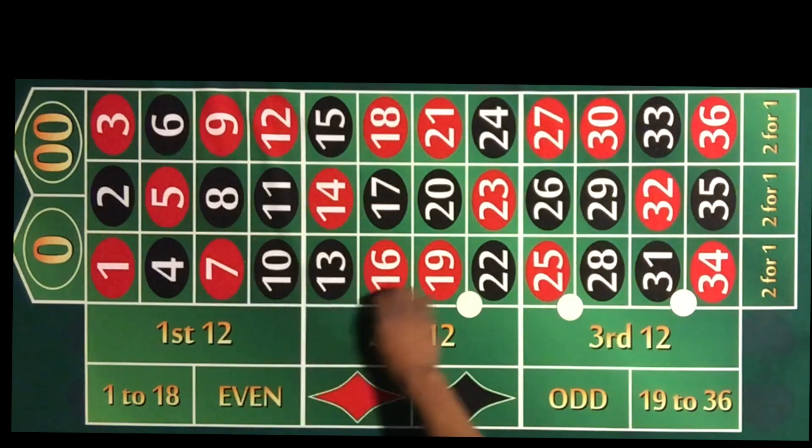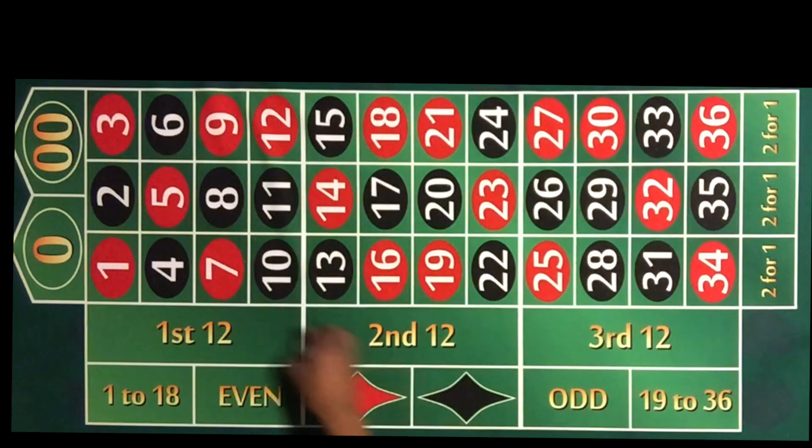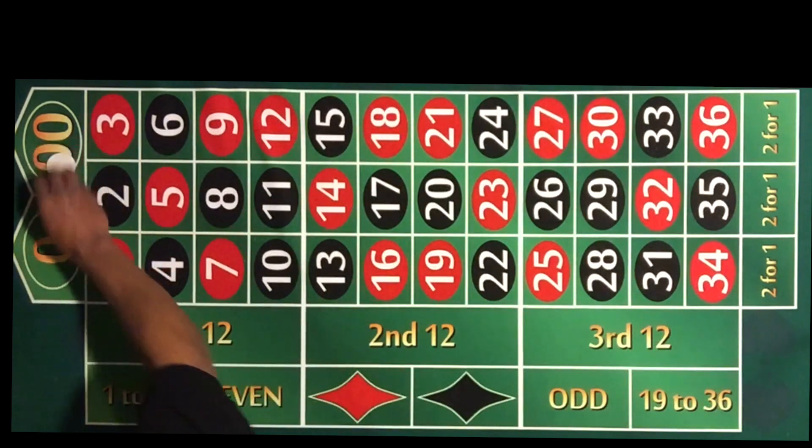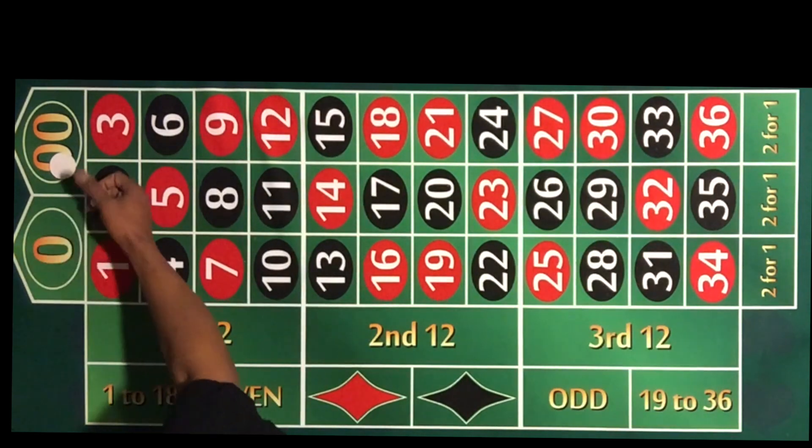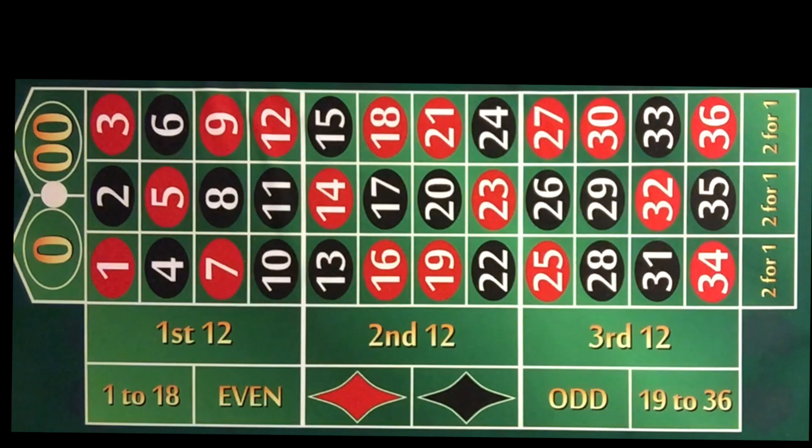We've also got our zero and double zero. These work just like regular inside numbers — they pay 35 to 1. I like to call them insurance bets. If I've got a lot of money spread out on the table, I'll hedge with those so if a zero hits I don't lose everything. You can also split your zero and double zero, and that pays 17 to 1 — another good way to hedge your bets.